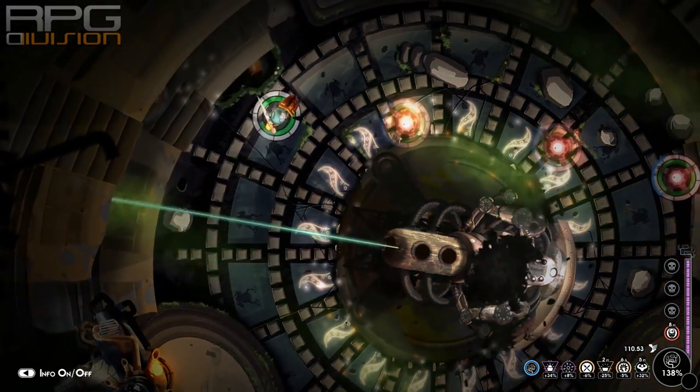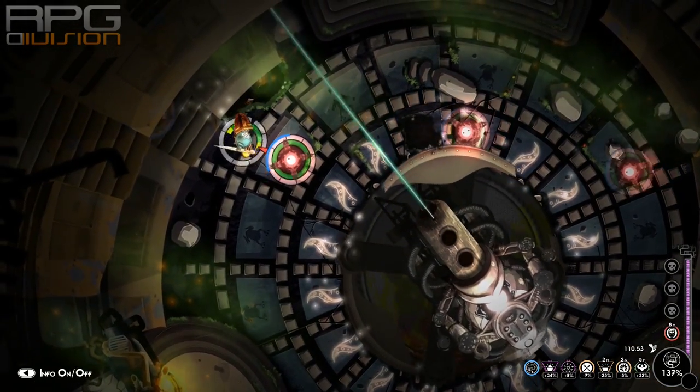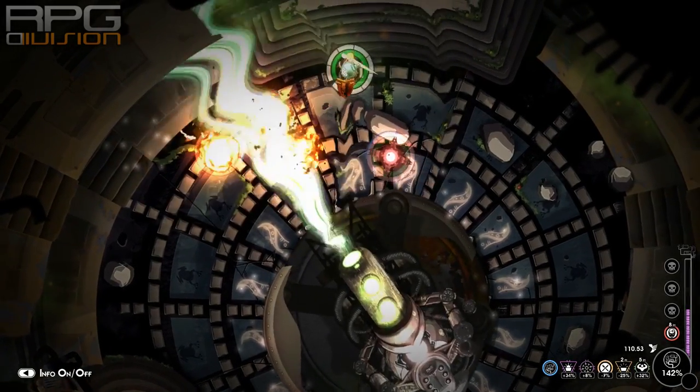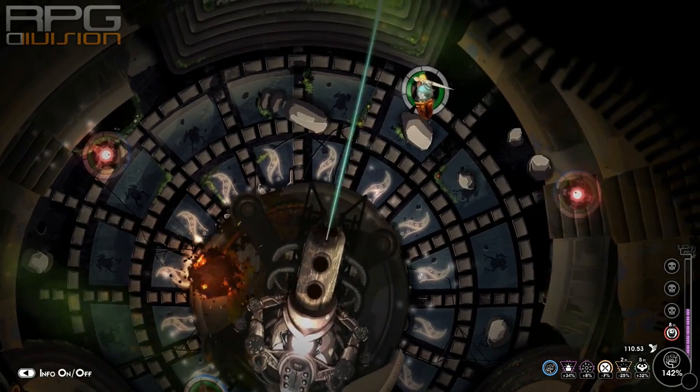The more the fight progresses the tougher it's gonna be. The boss will pull up barricades that will deflect the little ones that you're trying to push into the boss, so you're gonna have to aim really well in order to hit him.